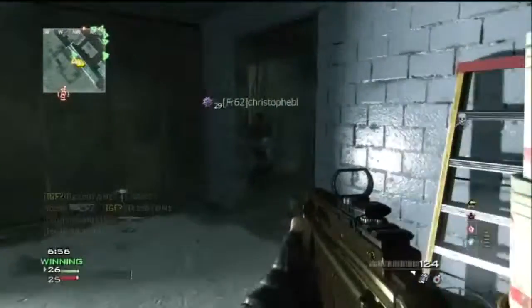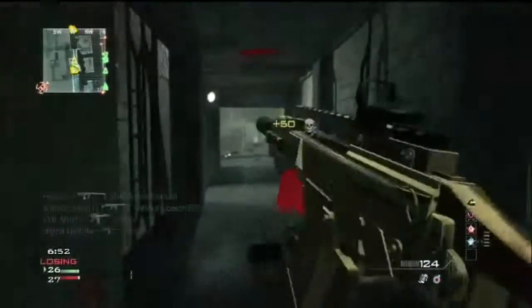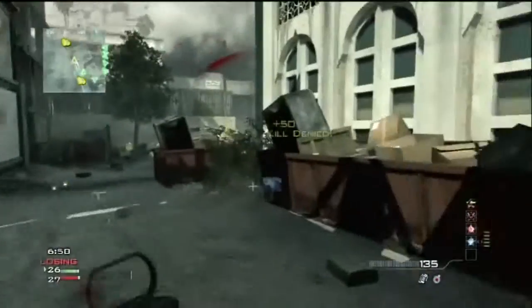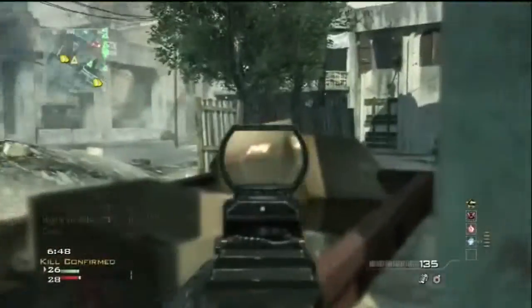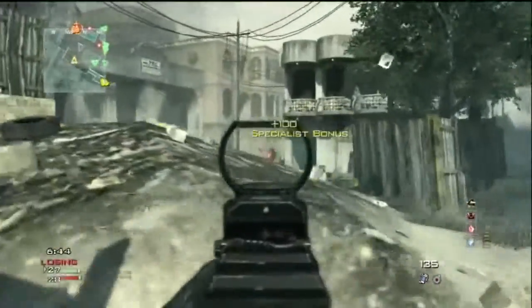It turns it into a whole different gun completely. I would not have killed that guy without specialist bonus and kick, because the recoil still exists. It's an interesting one with the G36C — in my mind there are only two ways to go about it. You have to have a red dot sight on it, simply because the iron sights are just uncontrollable.